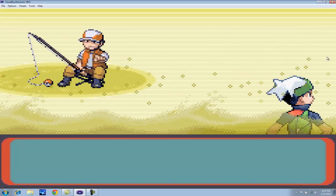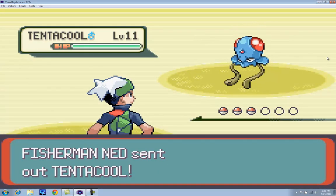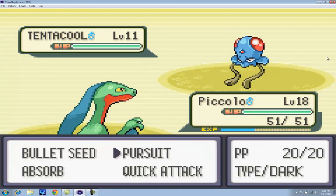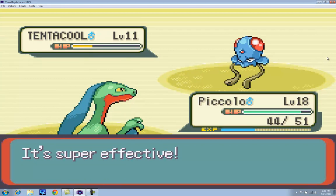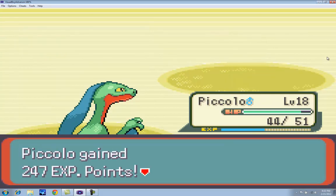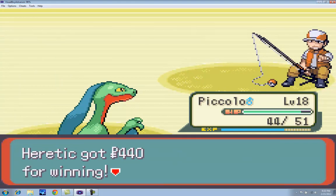All these fishermen up here will battle us — nice little experience before the cave ahead of us. I'm not really sure who I want to teach Flash to, to be honest. I think all three of our guys can actually learn it. In battle, I think it does something like it lowers accuracy, but I'm not sure. It really will have no use in battle, it's just who I kinda wanna dump it on.